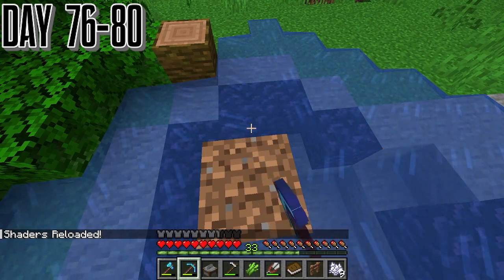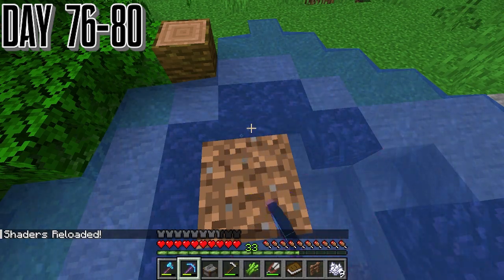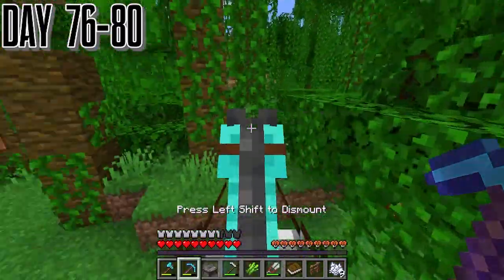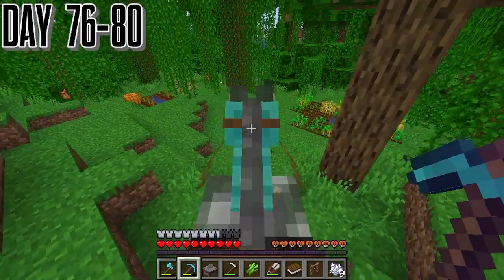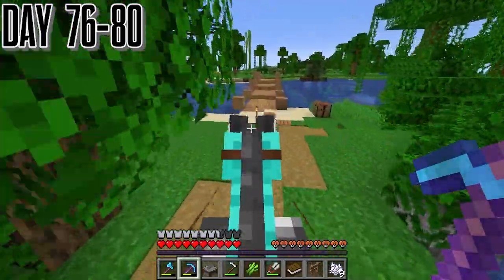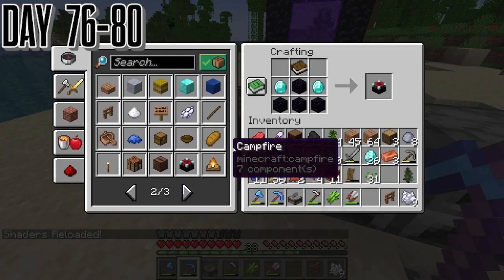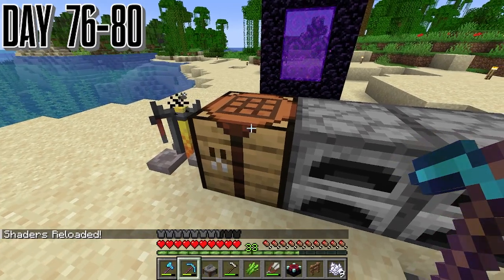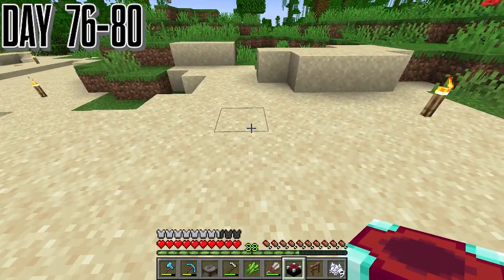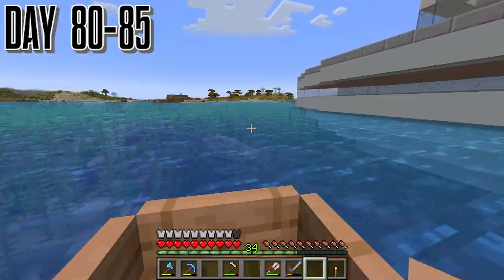Near day 80 we actually started to get more obsidian. This obsidian is going to be used so we can actually start enchanting. Originally I started this so we can get some silk touch. We're just going to throw it down somewhere right now — it doesn't really matter where you put it because I'm going to strip it up real soon and actually make an area for it. I had an idea to go to the stronghold so we can just use the books there — that's something I always do, and it's a lot quicker than getting all that sugar cane and leather.